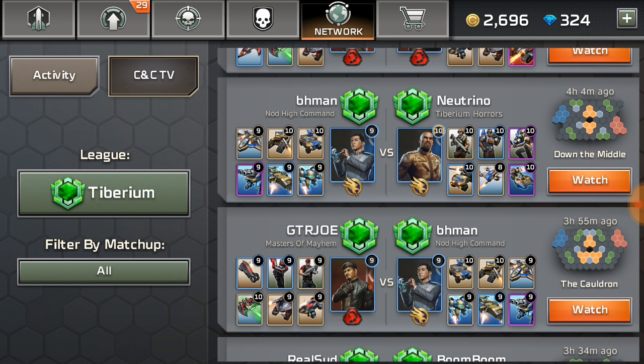BH Man has actually brought in three tech-lab units: the Juggernaut, which is the artillery unit that hits all ground units; the Kodiak battleship, which is a flying air unit that hits ground units; and the Wolverine, which is an anti-infantry, anti-air unit that can do a lot of damage to vehicles if they're bunched up together. So BH Man has three tech-lab units, which is a very interesting unit composition.